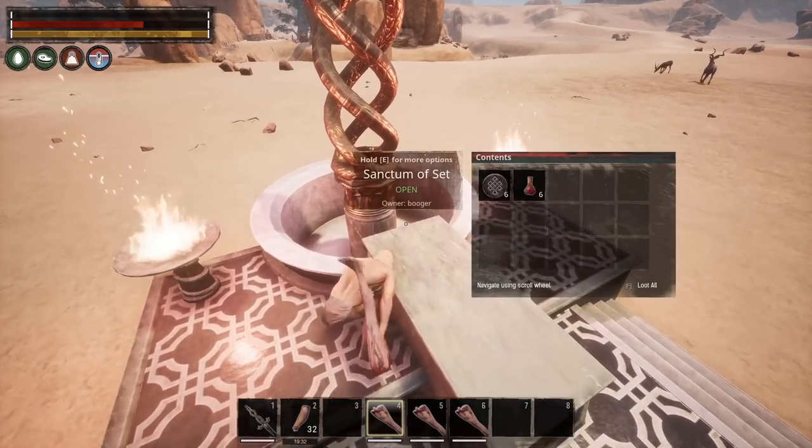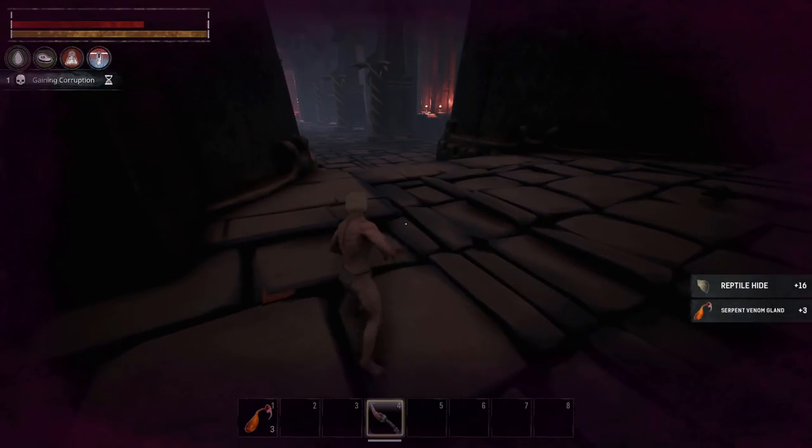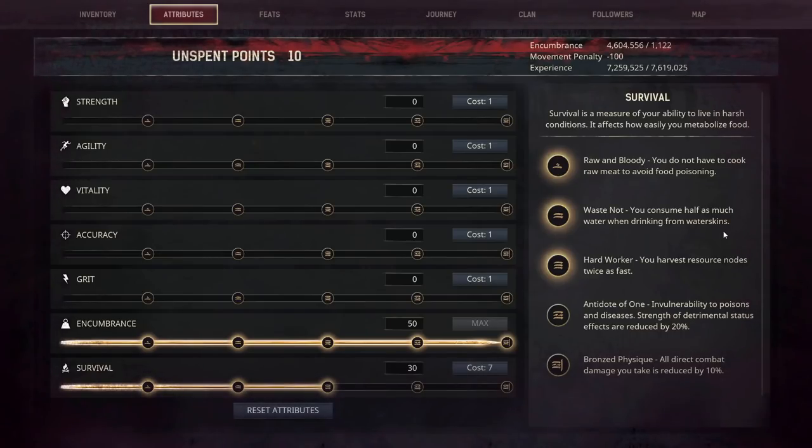You can technically craft violet curatives from snake glands, but snakes aren't super common and the harvesting rate is terrible. Either curatives need to be made cheaper or snakes have to give more glands. The second survival perk is pretty universally considered worthless — I think it should be reworked to give some kind of poison resistance. Sure, 20 points isn't a huge investment for either immunity or resistance, but in PvP your points are stretched pretty thin. Poison is just not a fun mechanic to play around, and I would genuinely be okay with it just giving a flat immunity if I'm being honest.